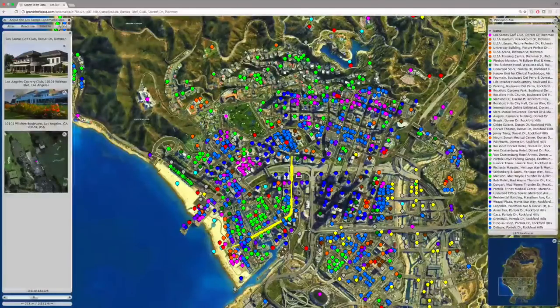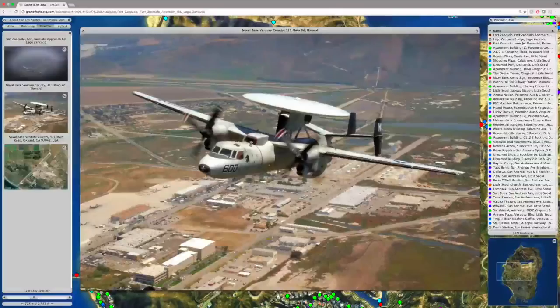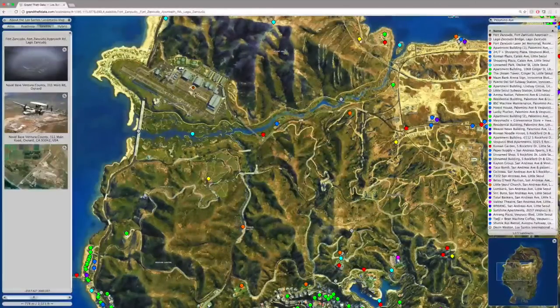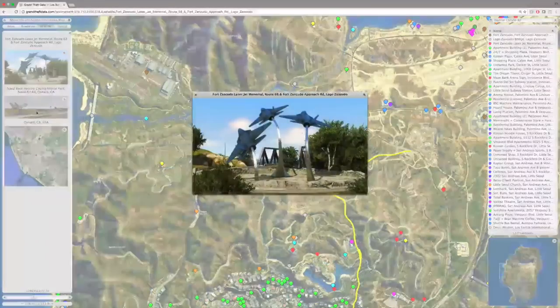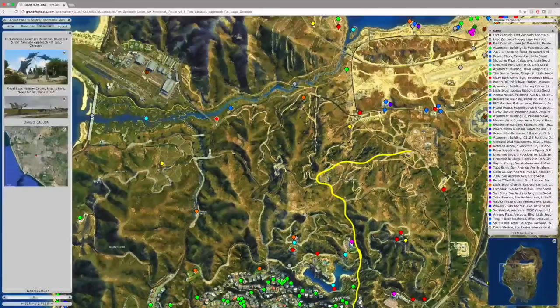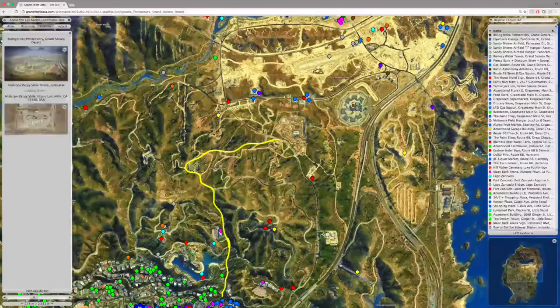Another location is Fort Zancudo. I thought this was particularly interesting because look at the swamp that surrounds the real life Fort Zancudo - it's actually a naval base in Ventura County in Oxnard, California. You can see there's a swamp around it very similarly to the way Fort Zancudo has a swamp surrounding it in Grand Theft Auto V. And even at the front of the military base, in GTA V there's that trio of jets next to the statues. Well, in real life on that Oxnard military base, you can kind of see the same thing - a statue and trio of jets as well. Just the level of detail that Rockstar ended up going into here is pretty incredible.